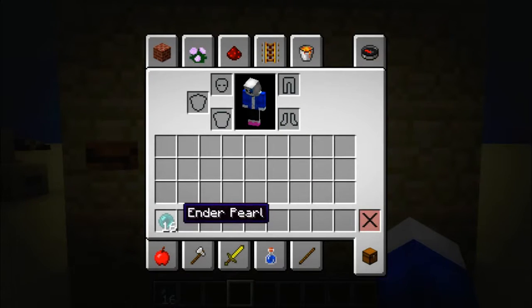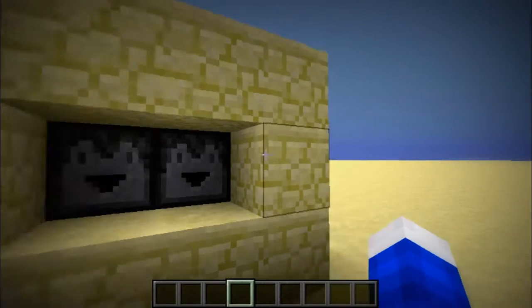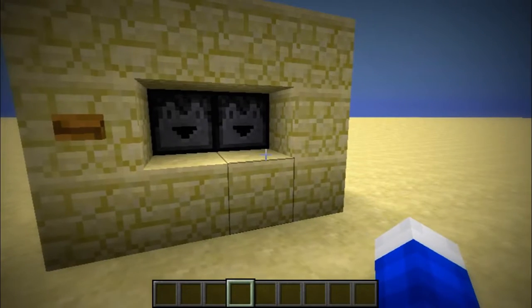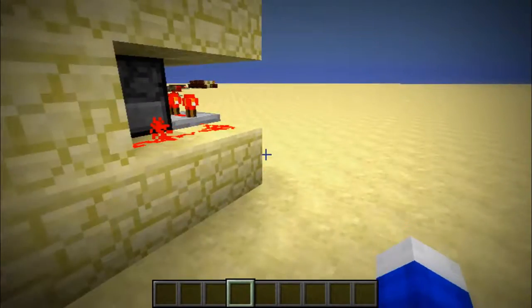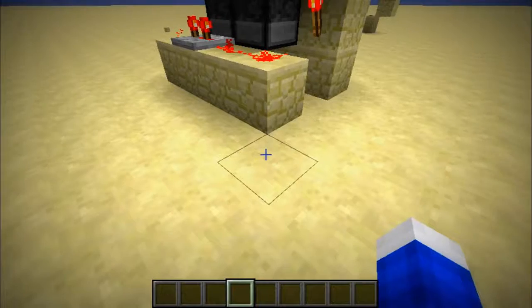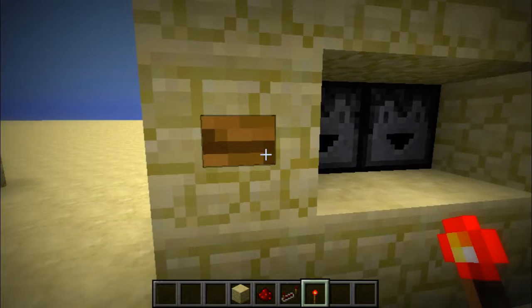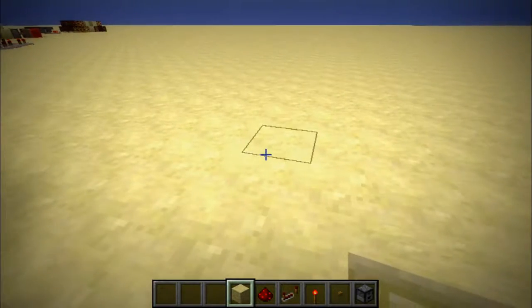Our first little thing is a perfect stack ender pearl dispenser, and this is by another YouTuber named Mumbo Jumbo — I'll link his channel. The way this works: you're going to need redstone, a block, a redstone repeater, a redstone torch, a button, and a dropper.